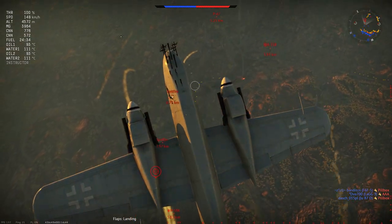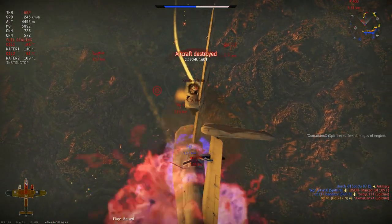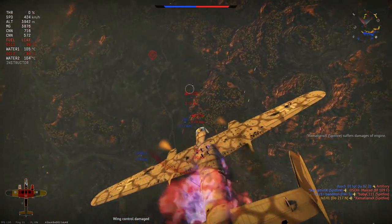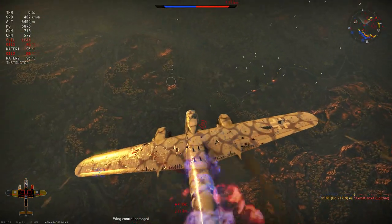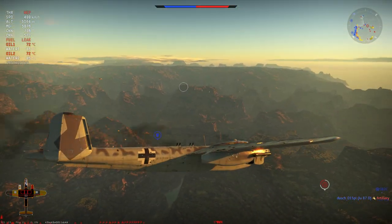An enemy Spitfire Mk XII has come onto our six. We loop over to try and catch them in a head-on, and despite their volume of fire they weren't able to kill us outright — they have set us on fire. After taking out the Spitfire it's time to head home, and as we gradually burn in the sky we're seeing one of the strengths of the Do 217 N2: its rather nice durability on the airframe.